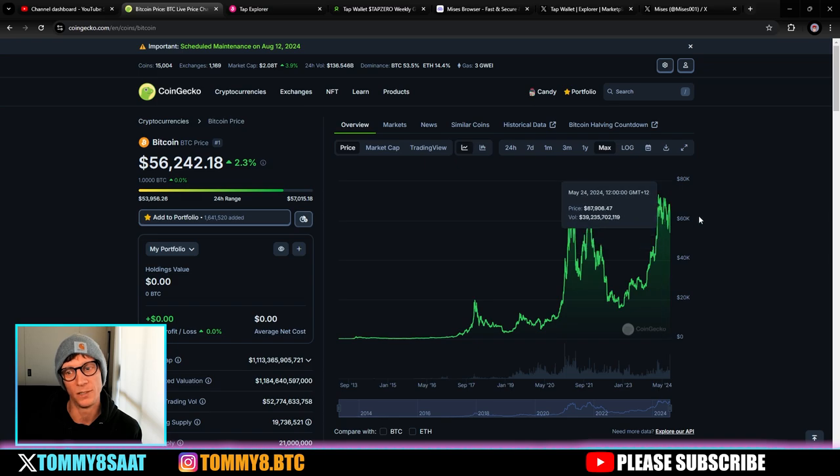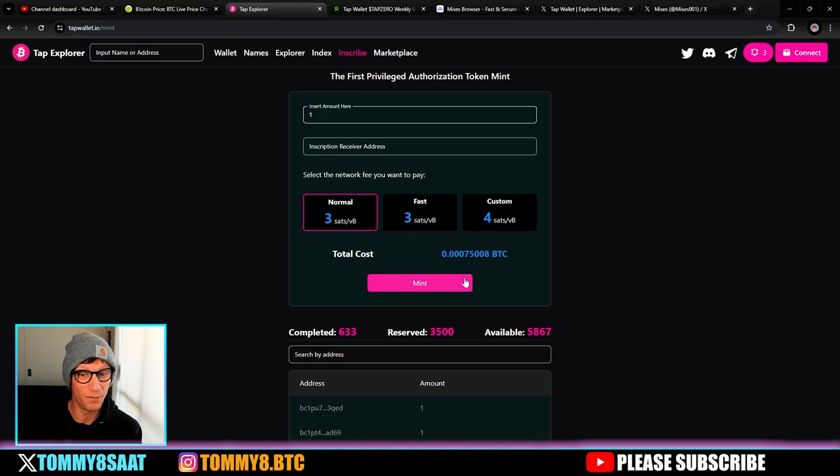Bitcoin has dropped a little, but when it goes up to the 60K range it'll be around $45. I feel towards the end of the year we should be testing all-time highs — Bitcoin could be over 80K or even 100K if we get a really big bullish leg up. Back in the TAP wallet, if you want to mint and inscribe a TAP Zero pass token, it unlocks zero percent fees throughout the marketplace and everything that ever comes out for the TAP wallet and explorer. You just need to hold one TAP Zero token in your wallet.